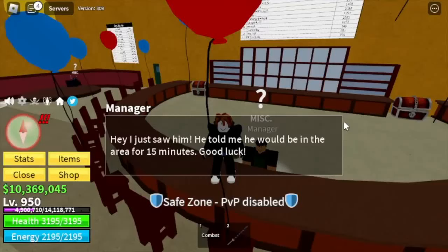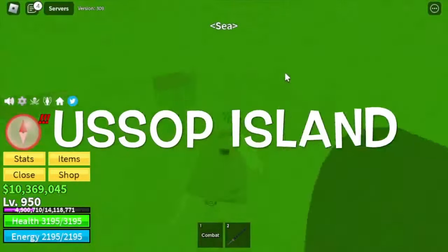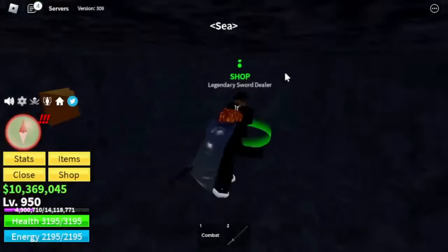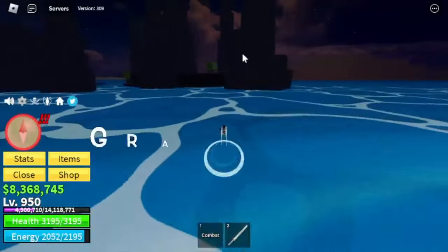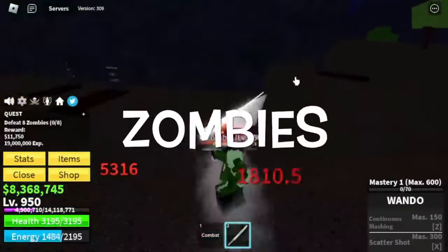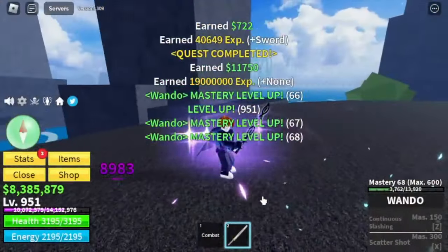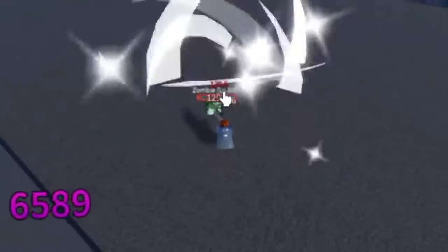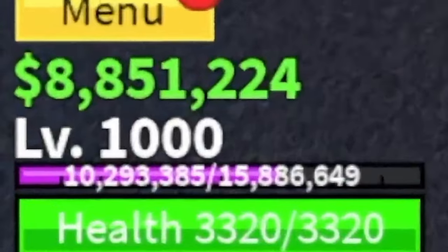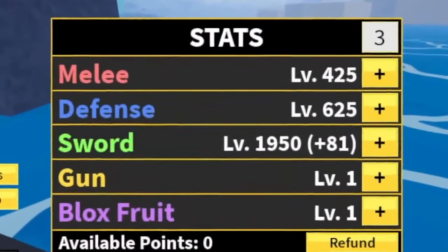For our next sword, we found it at Yusuf Island. We can get Kabucha there. The next sword is Wando. At level 950, we can now grind at the graveyard and defeat zombies — this is a lot easier compared to the Swan Pirates. Our goal here is 300 mastery and level 1000. We will unlock our first skill — the Continuous Slash. It looks really good, but the damage is not that high. At level 1000 we leave this area. Stats: melee 425, defense 625, sword 1950.